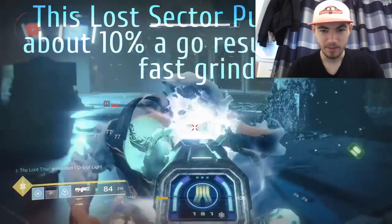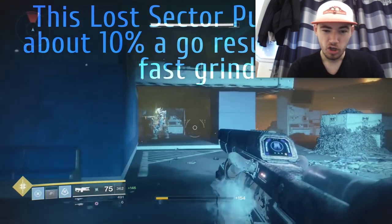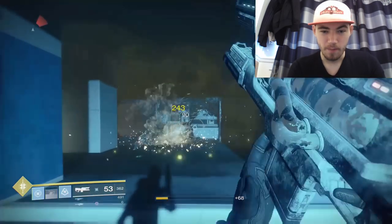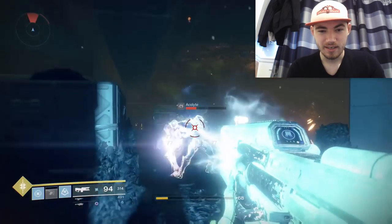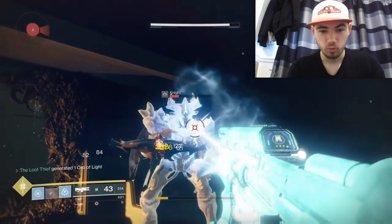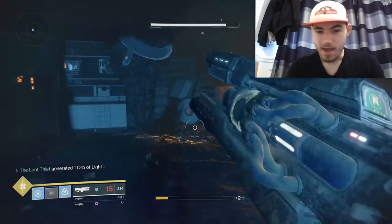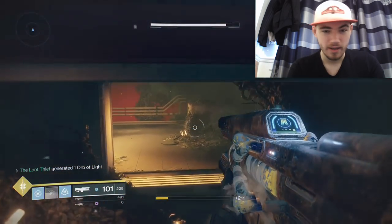This lost sector puts it up about 10% ago, resulting in faster progress than normal. Here's the Bratek lost sector on Mars. When you're not in the lost sector, kill Cabal. The two easiest ways to get percentage are: number one, kill Cabal, and number two, hit up this lost sector — or anywhere where there are Thralls.